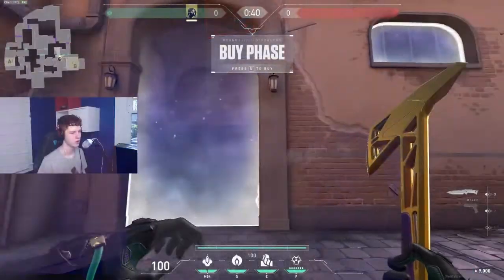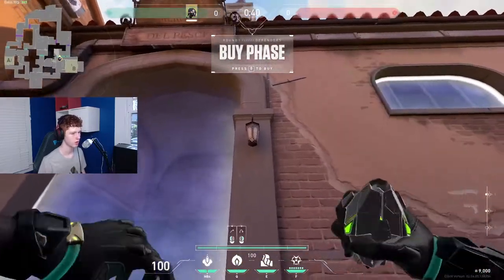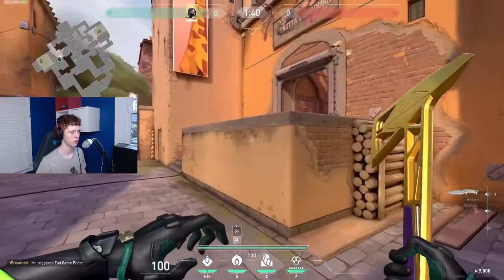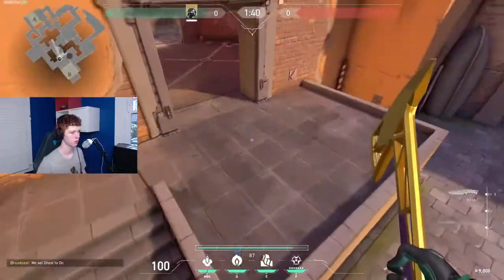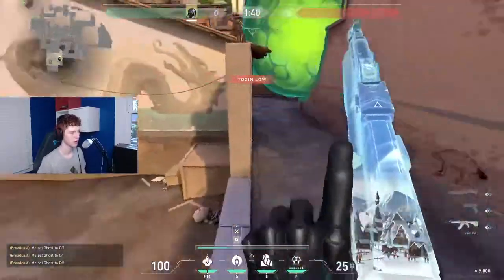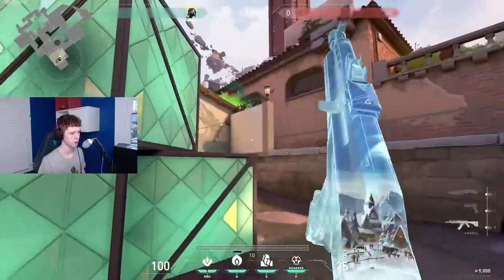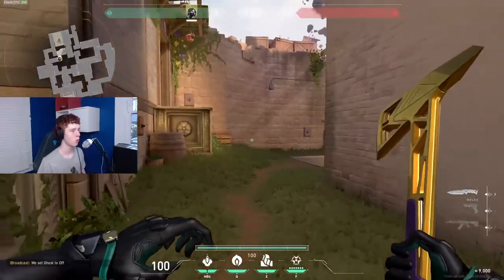Starting off on B, I usually throw a one way here. It might take a bit of time to get it, but once you do you can play around a lot of different angles - from market, from the stairs, or all the way back. I usually like to play around it here so I can go back and cover, playing a bit more passive.